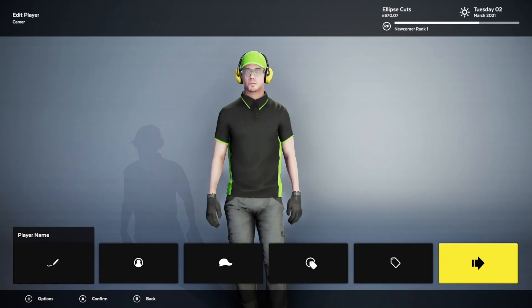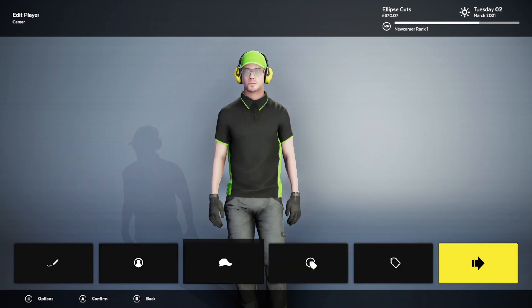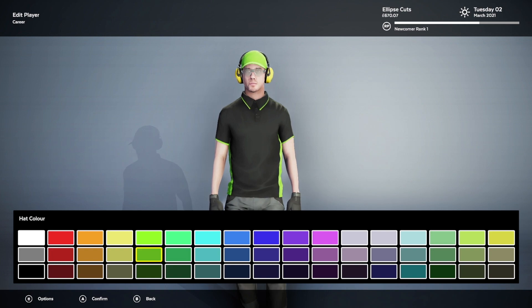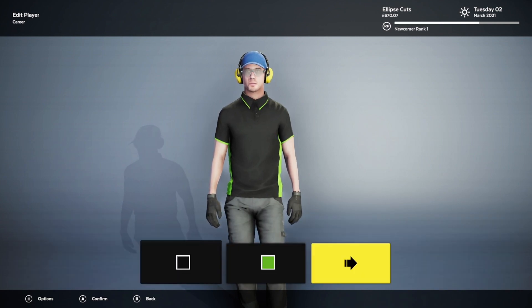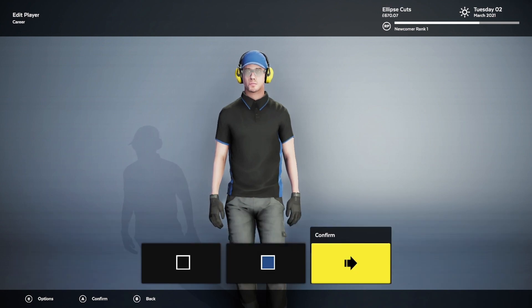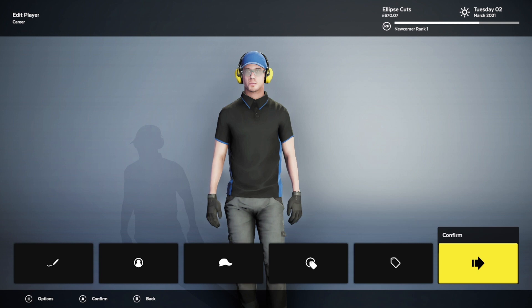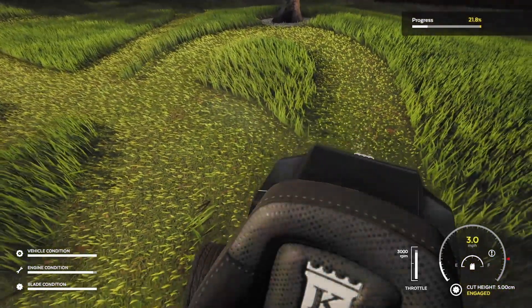You have to build your company from the ground up, starting with a business name, then you design your character, logo and uniform colours. You have to buy a lawn mower, maintain it, and all of this costs money. You obviously make money from the jobs you do, but the amount you make is based on your lawn mowing skills. Not only do you get paid for doing a great job, you can also damage your lawn mower by driving too fast and receive penalties for accidentally mowing down flowers.